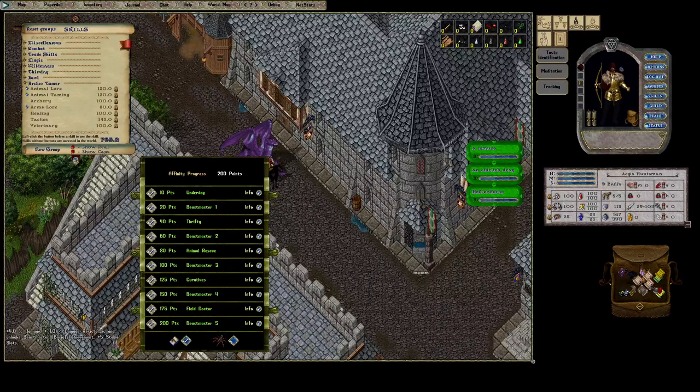Thrifty gives you a chance to not consume reagents, bandages, or vet supplies when you're healing. This is super important, especially for mages at a boss in case you're starting to run low on reagents — that'll save you some trouble. You'll basically last twice as long if it adds up to 50%.